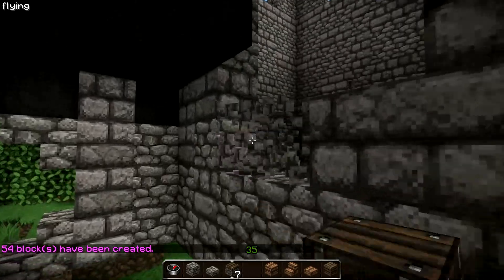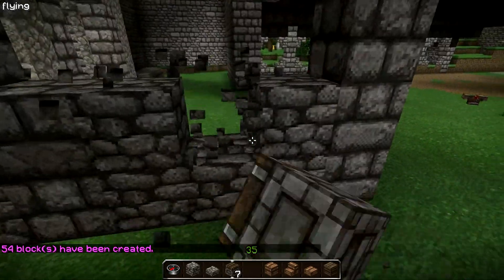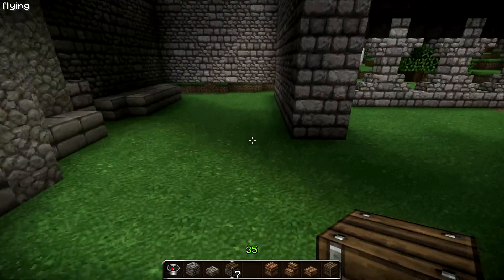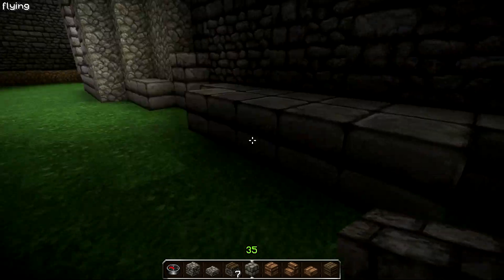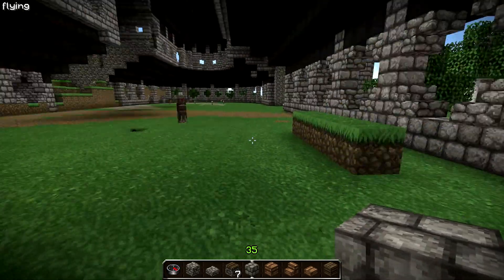Maybe we just make some basic fill to get an idea of what it'll be looking like. For that we destroy this wall here and fill this place as well, so the floor is not flooding to the outside.